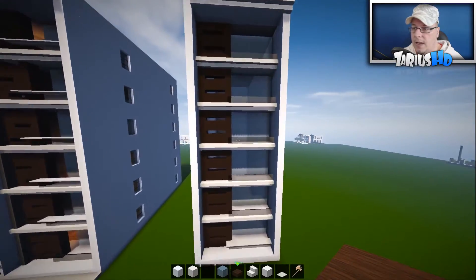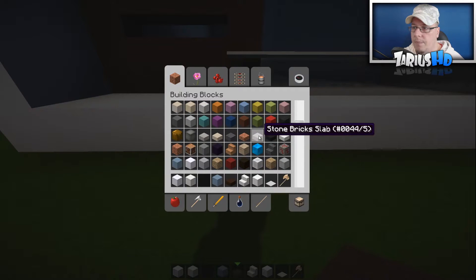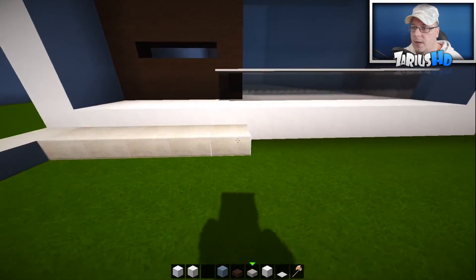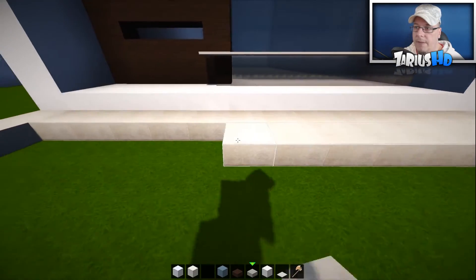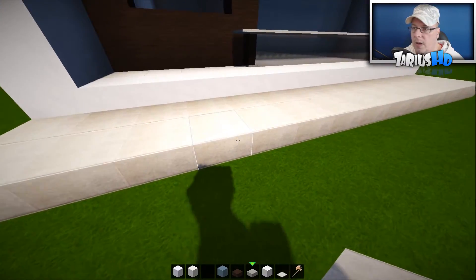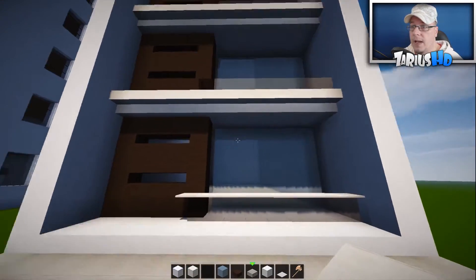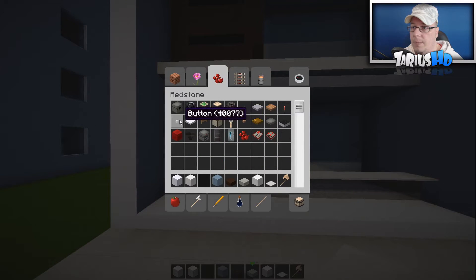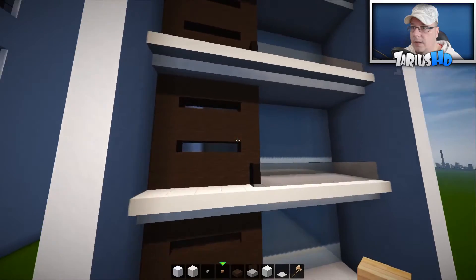That looks pretty snazzy. Down the bottom grab your stone brick slabs again and come out by two — one, two — to symbolize a footpath or walkway. It's the closest to a real-life footpath, especially for skate parks and that kind of thing. You can put extra detail on — grab some stone buttons or wooden buttons and pop them either side.